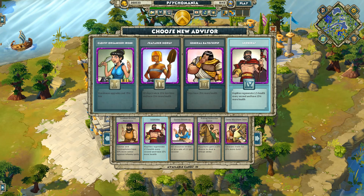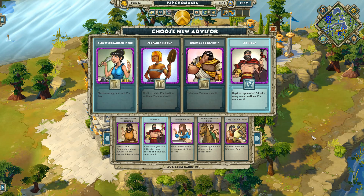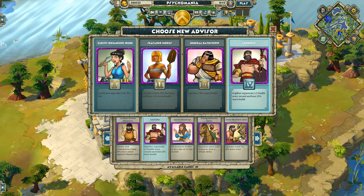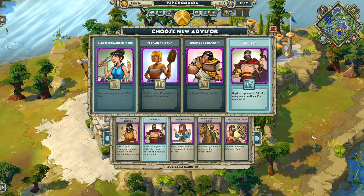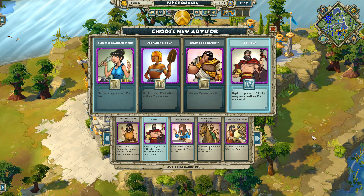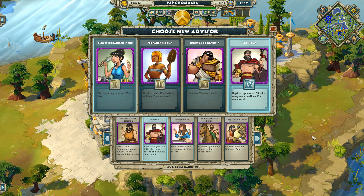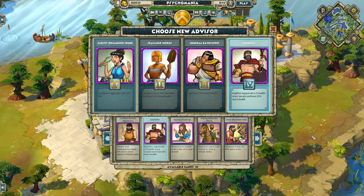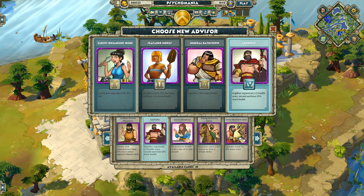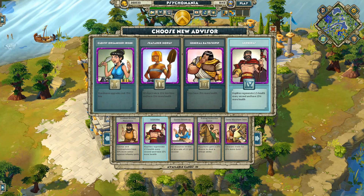My argument for sometimes preferring Theocles over Leonidas is that Theocles affects all your infantry units — hipaspists and spearmen become tougher too. If I'm using only hoplites then yes, Leonidas is obviously better. But if I'm using a mixture of infantry — hoplites plus hipaspists because the enemy has lots of infantry — I'd rather go Theocles. Leonidas is very good; it really depends on the situation. I think he's great.